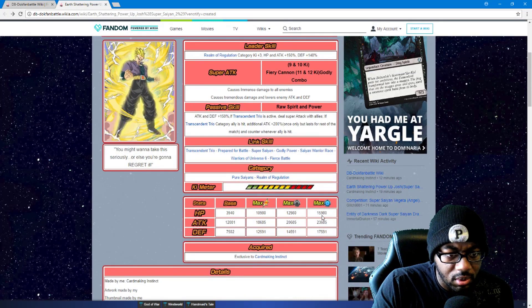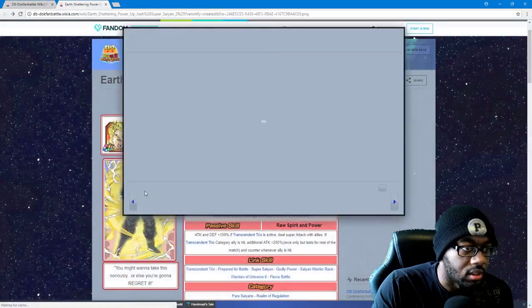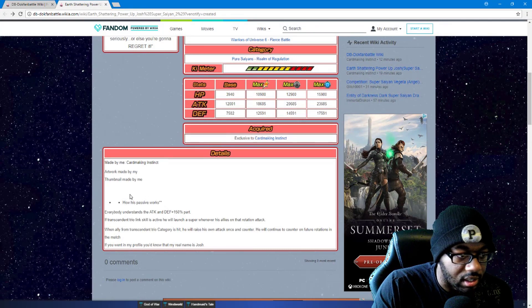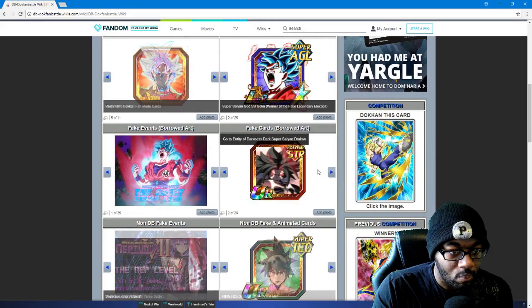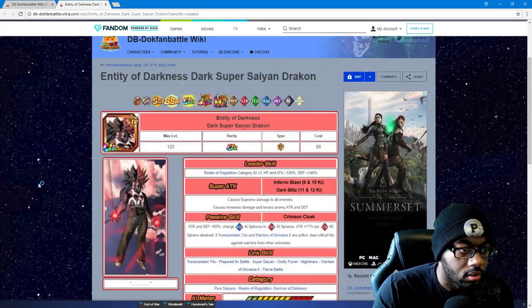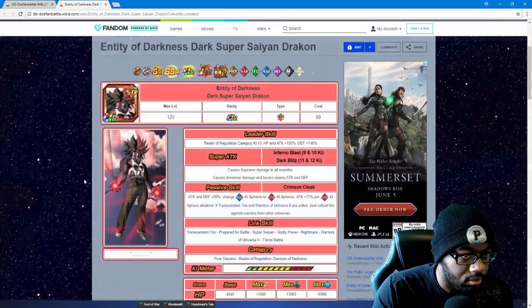23,000 HP, almost 16,000 attack, defense is almost 18,000 — those stats are crazy. This one is exclusive to the card maker. The card art is by them too — I kind of like it. Now this next one is from another card creator, he's got his name in it. It looks like he's wearing suit pants or something — this man just had a business meeting and was like 'I'm ready to whoop ass.'